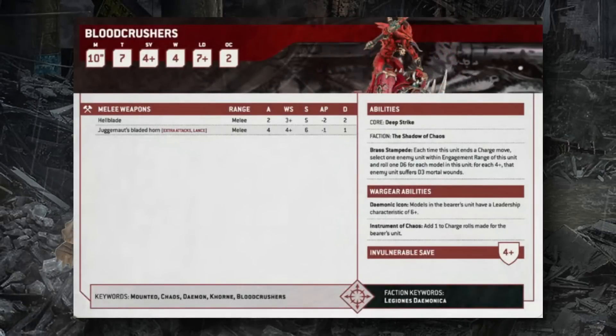The Bloodcrushers of Khorne are a mounted unit with Move 10, Toughness 7, 4+ armor save (relevant with cover), 4+ invulnerable, 4 wounds, Leadership 7, OC 2. Their Brass Stampede ability lets you roll a D6 for each model in the unit after completing a charge — on a 4+ the enemy unit takes D3 mortal wounds. This doesn't care how many models are engaging — just how many are in the unit, up to 6 models. On average, a full unit deals 6-7 mortal wounds on the charge.